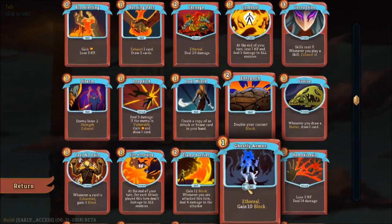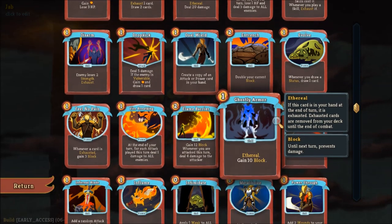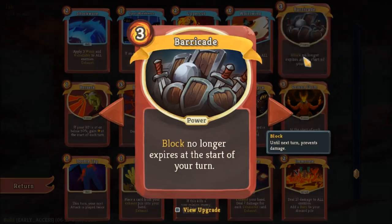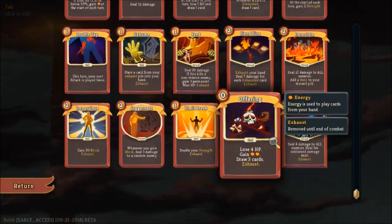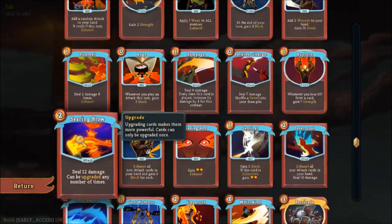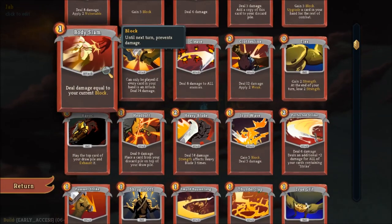Entrench is a really good one — it doubles your current block, and that pairs really well with Barricade, which means that block no longer expires and just keeps accumulating, as well as Impervious and Juggernaut. In fact, Juggernaut combined with Body Slam can lead to some very powerful attacks where you're not really attacking the person directly — you're just using block against them.